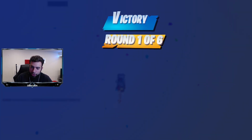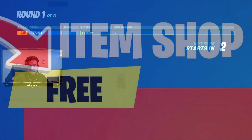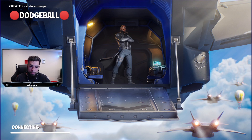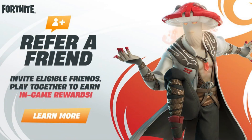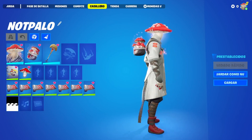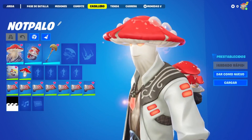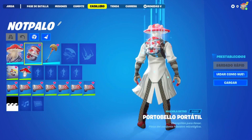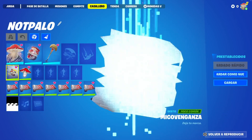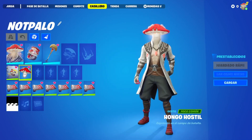There are two free skins I'm going to talk about right now. The first is a bundle — the Refer a Friend 3.0 event is taking place right now, where we can go ahead and unlock the Red Cap Bundle all for completely free, simply by referring a friend to Fortnite. You can unlock this skin right now in Fortnite Battle Royale, so make sure you go ahead and do that.